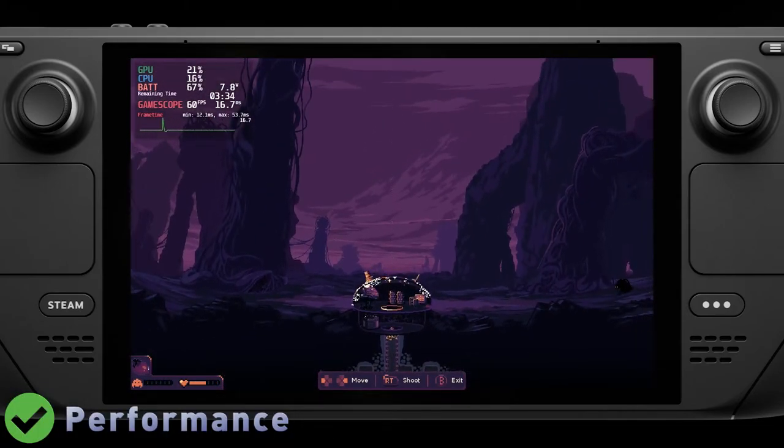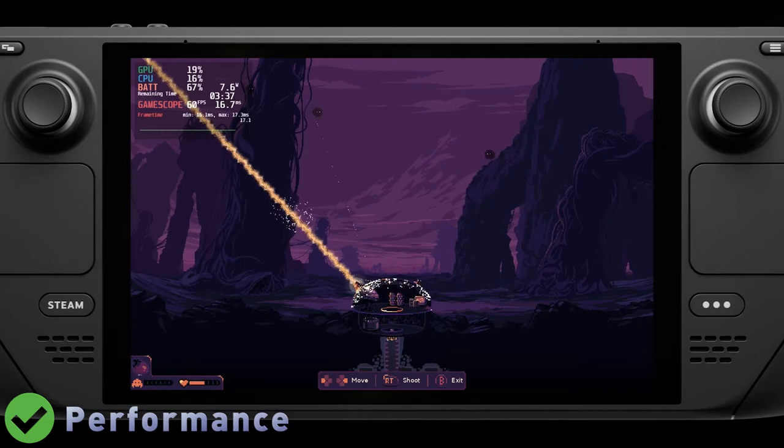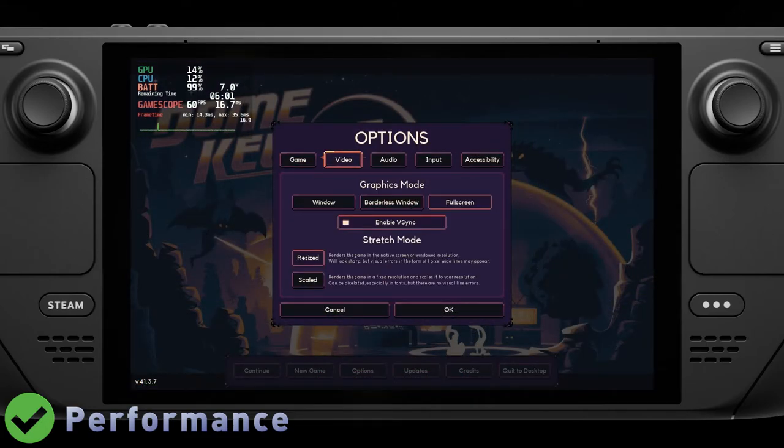The game's simple pixel art style caused it to have both incredible performance and battery life on the Steam Deck. With all the default settings, I was getting well over six hours of battery life playing Domekeeper. There's very little to tone down in terms of graphics settings; however, if you wanted to manually dial in clock speeds, you could probably squeeze out even more battery life.